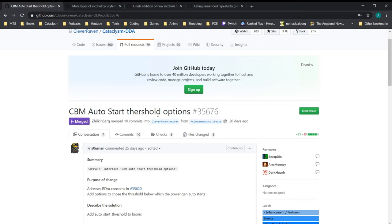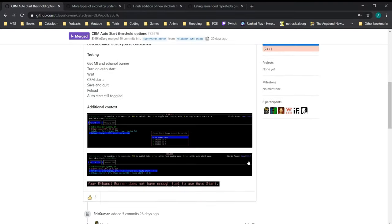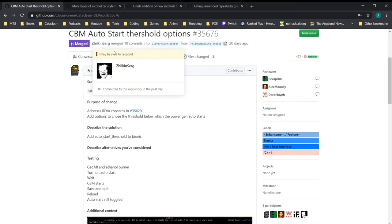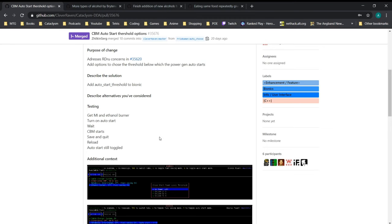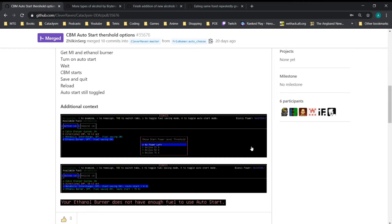Next from Frizz, we got the CBM Auto Start Threshold Option — something Frizz pointed out to me on Discord because I had missed it. Basically this adds the ability to, say, set up the Metabolic Interchange CBM so that if your bionic power drops to 25% of its maximum, it will automatically toggle on and begin sapping calories for energy until you reach the cap, then auto off. You can see in the CBM menu there's an 'A' to toggle auto start menu mode, which brings up a menu to choose when to toggle it on — below 25%, 50%, 75%, whatever.